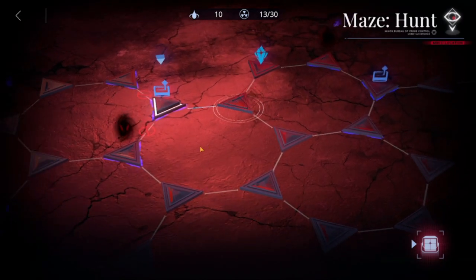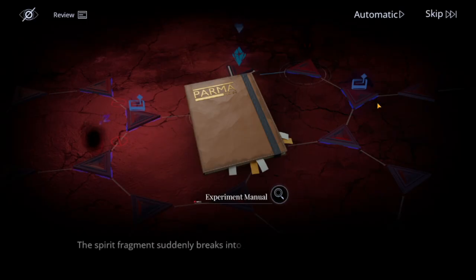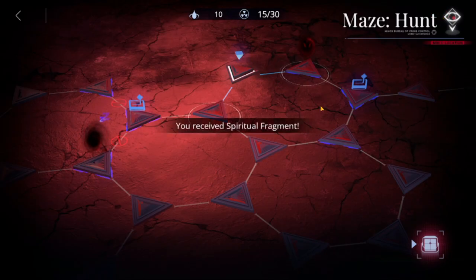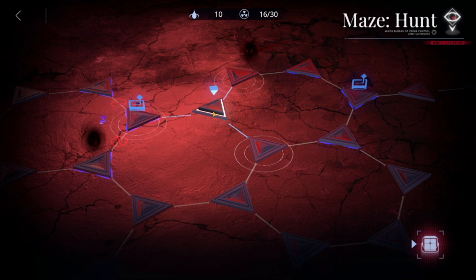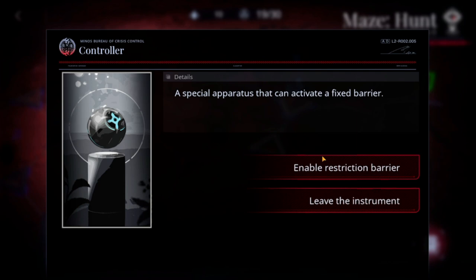Once you enable the barrier, he won't be able to reach you. Then go up and get this manual as well. Once you're done with that, this ghost will be following you as well, up until this banner here.